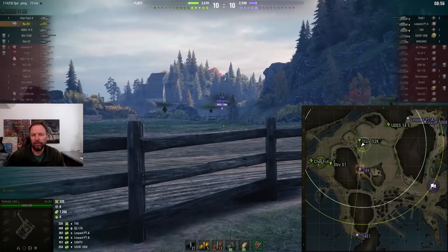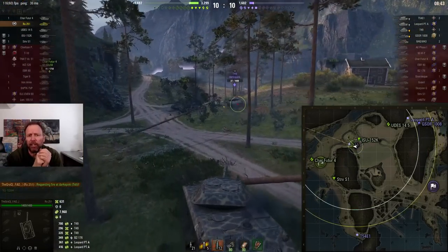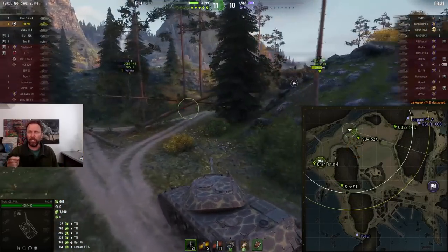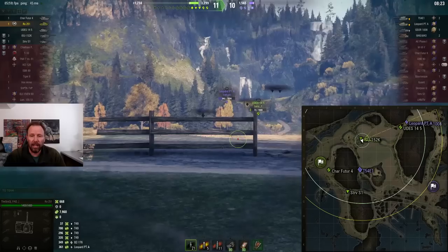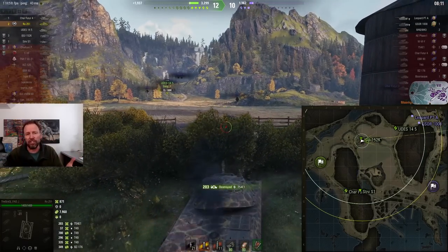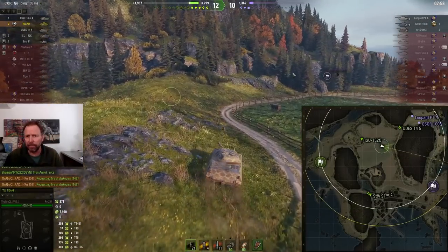Why is that? Because of this line of bushes on the west side. I watched at double speed about a dozen of the best spotting results from the west side, and all of them are players going to this bush line and stopping. They have very good view range, commander's vision system, their tank set up well — and from that bush line you're able to spot across and counter a lot of people coming up the line because there are gaps in the bushes.